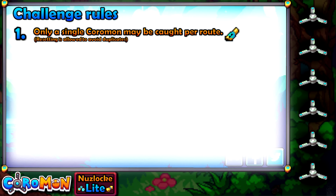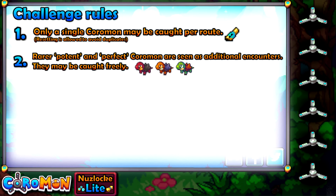I'm not sure how it will work when dealing with different cave floors, but if the game allows me to use it then I'll use it. Rule number 2: rarer Potent and Perfect Coromon — which serve as uncommon and rare shiny versions — are seen as additional encounters and can be caught freely whenever we find them. Though to not end up with a full team of Potent versions, we're setting a limit of a combined total of 2 Potent or Perfect Coromon in our party.